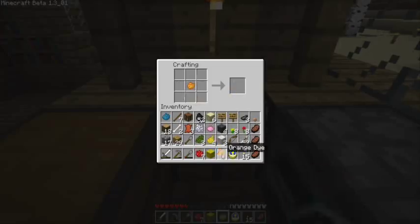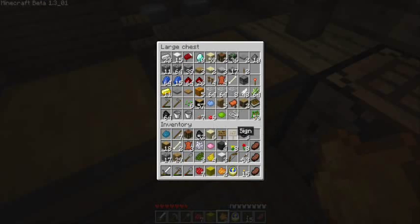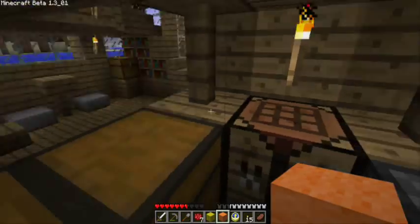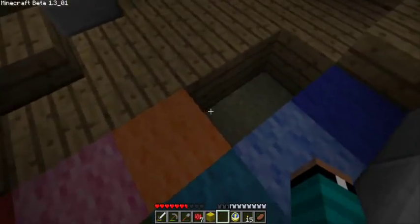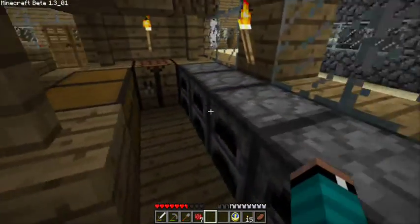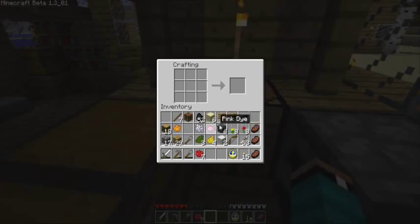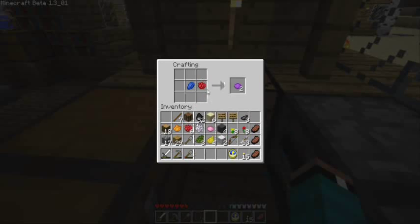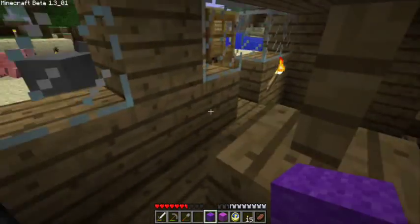I really like the orange blocks. Let's make an orange block and throw it down, along with the yellow block. There will be more colors than we can fit on the carpet square. Oh, I forgot purple! Purple is blue plus red — take one lapis and one rose red and you've got purple wool. And if you mix purple and pink, you get magenta. Magenta is a really cool color as well.